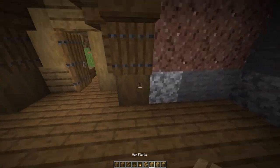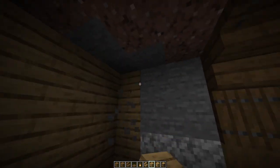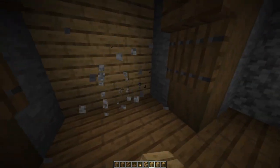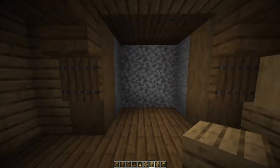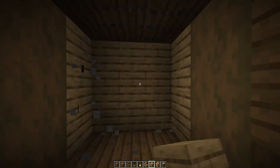When you have finished this, replace all the walls and the roof in every single room that we just dug out. Replace the walls and roof with some oak planks.